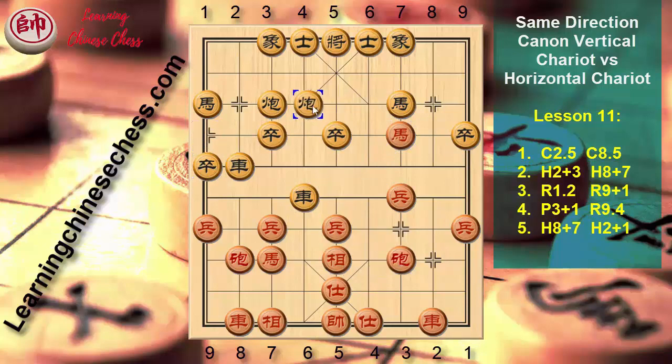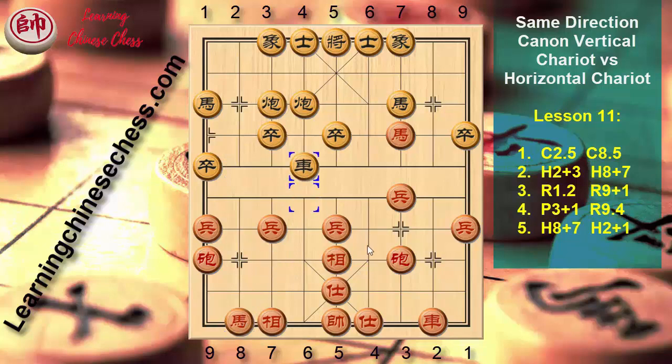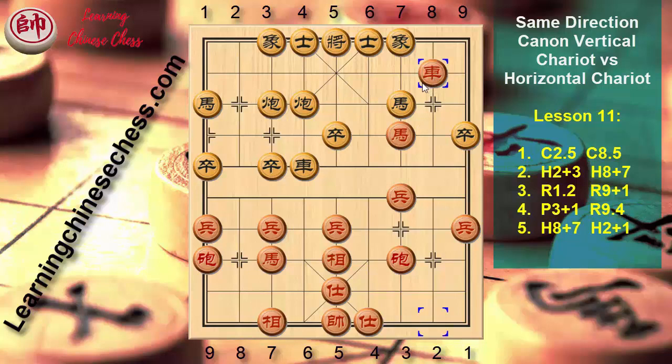Canon 5 to 4, Canon 8 to 9, Guard 9 plus 5, Horse 7 minus 8, Guard 4 minus 1, Horse 8 plus 7, Pawn 3 plus 1, Guard 2 plus 8, Dragon 4 minus 1, Horse 8 plus 7, J2 to 4, Elephant 3 plus 5.